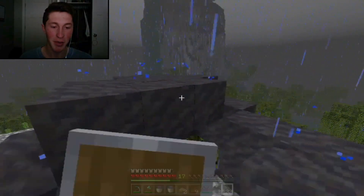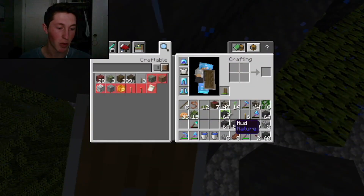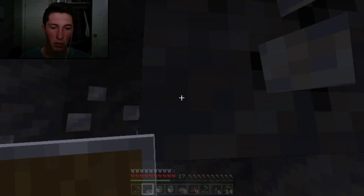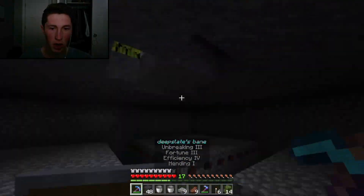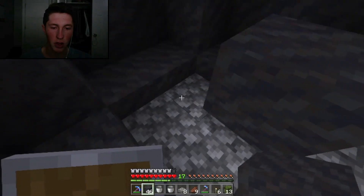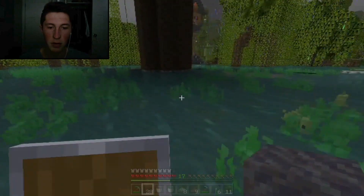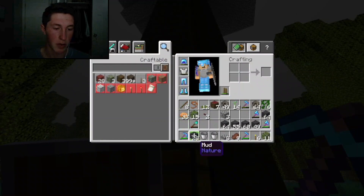We're basically making a mud igloo which I love, and then we'll need to place leaves on top of this as well. Why is it so bright in here? It shouldn't be bright in here — I'm confused. I'm going to see if it's bright inside the structure because it should not be. Why is it letting in light? I guess for now I'm just going to block this off and make sure no light is getting in.